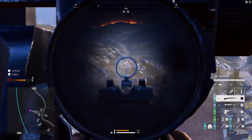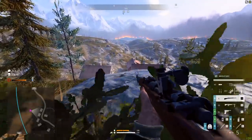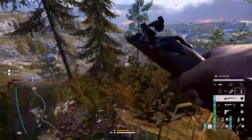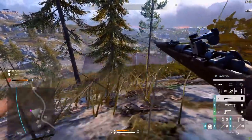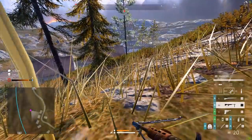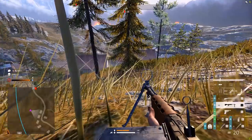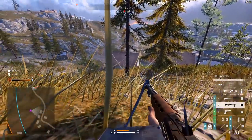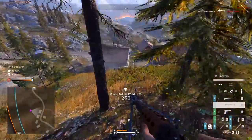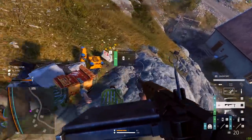Any good Battlefield player will know that somebody sitting off in the distance is probably sitting on a hill, prone, camping, waiting for them - and that's exactly what I'm doing here. That puts me at a disadvantage because now he's coming to rush me. But I am looking down the hill so I've got better vision than he has. I decided to go with the FG-42 here. I got quite lucky because I should have aimed in and used that extra accuracy boost, but I decided not to.